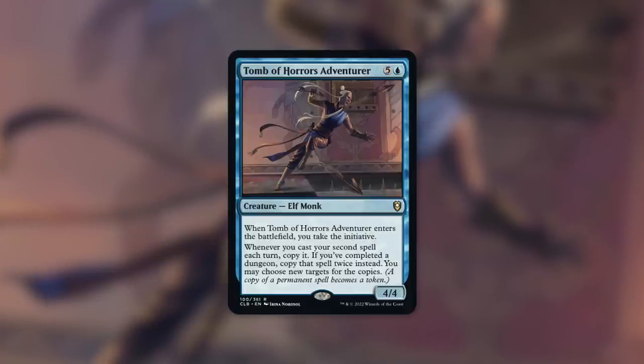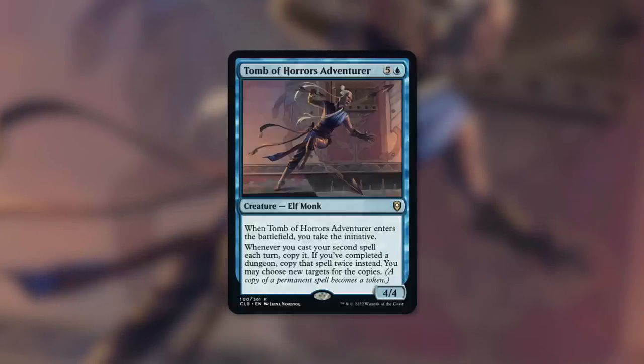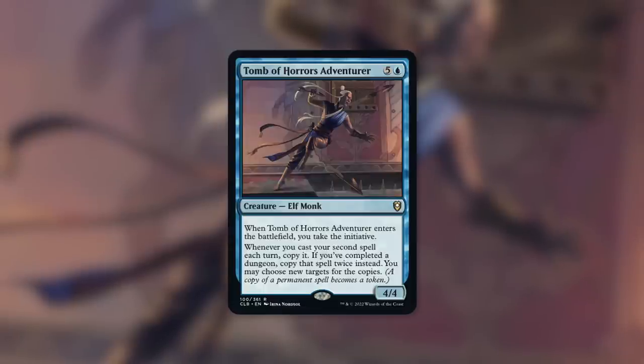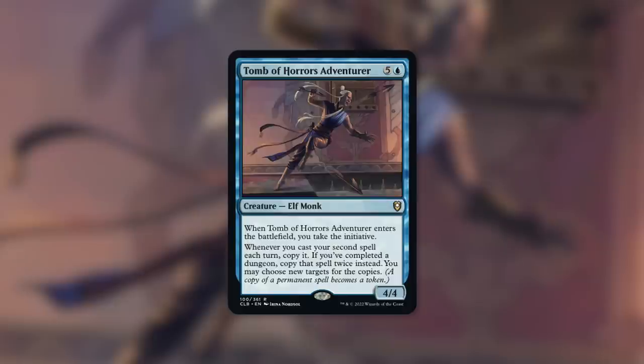It also says whenever you cast your second spell each turn, copy it. If you've completed a dungeon, copy that spell twice. You may choose new targets for the copies, and a copy of a permanent spell becomes a token. At a base level, this introduces the initiative mechanic into the game, which is really good for certain decks - essentially generating extra value out of a dungeon. And if you actually complete a dungeon, tripling spells is obviously incredibly powerful.